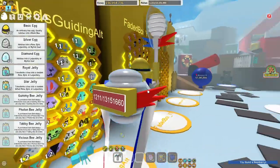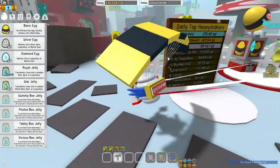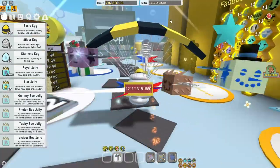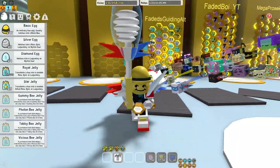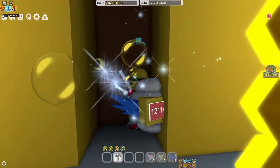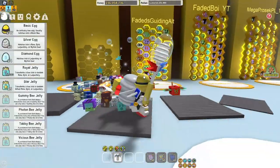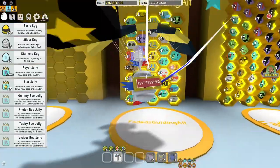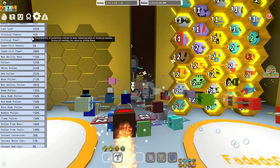First up, you obviously want to go to the royal jelly dispenser. You need at least 5 to 10 billion honey to spend — I know that's a lot of honey, but it's more guaranteed to get mythic at around that amount. If you can get more than that, that would be great. Once you do that, go into settings and scroll all the way down.